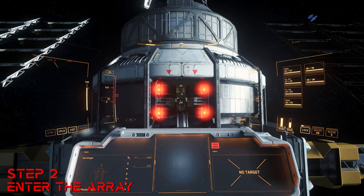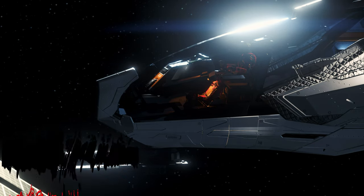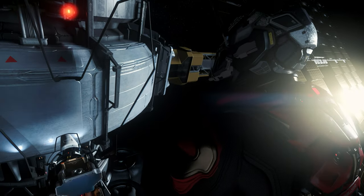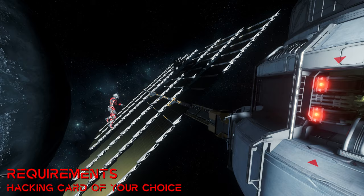In the upper area of the station we find the access points marked with red beacons, which are available on both sides. We recommend a spacesuit as equipment and of course a hacking card, which we can buy at Grim HEX, Microtech or other appropriate shops.